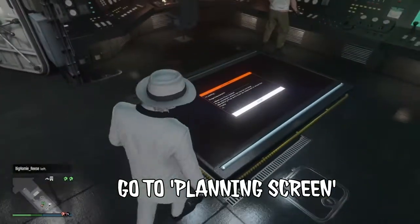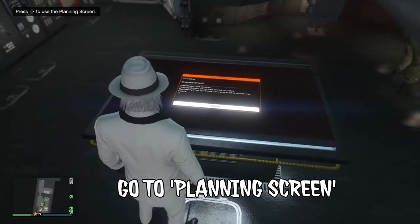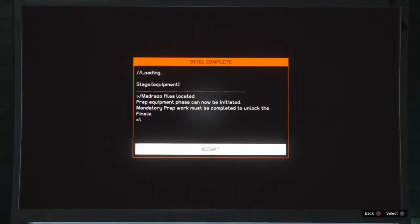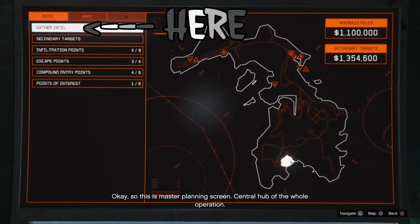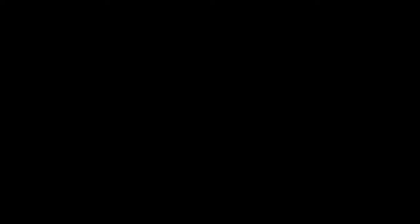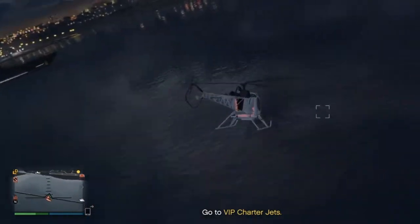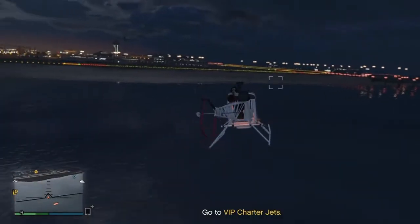Once you're inside, you're going to want to make your way to the planning screen right here. Once you enter, it'll explain everything. When you go to Gather Intel, that's how you get back to the island. Once you exit the Kosatka, it will give you a waypoint to go to the VIP charter jets.